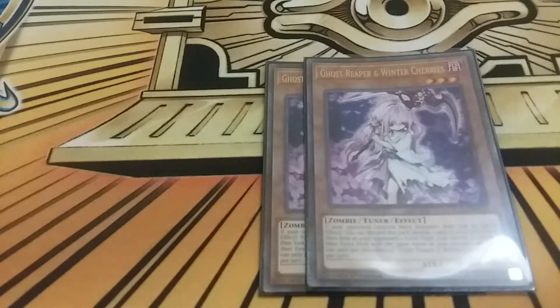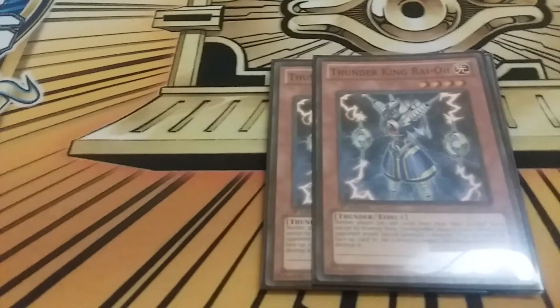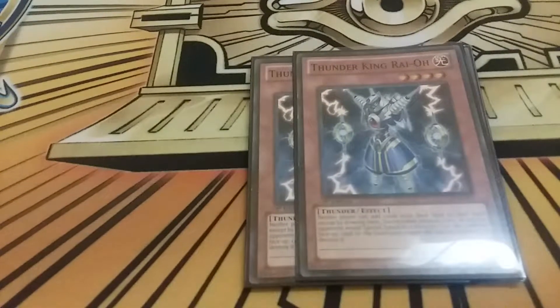You can't play Droll in this deck, but what you can do is play Thunder King Rai-Oh in the side. It's basically a walking Droll and Lock Bird - my opponent can't search anything or add cards to their hand except by drawing. This is really good in game two and three against Sky Striker, and it's just a nightmare for Trickstar to get over.